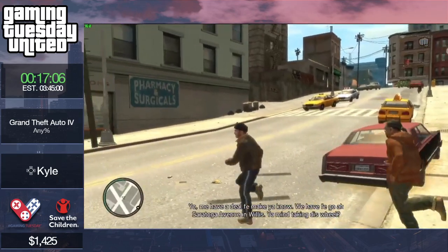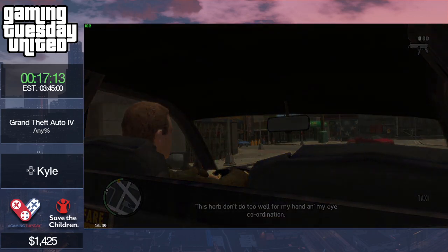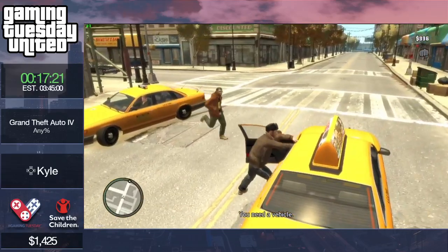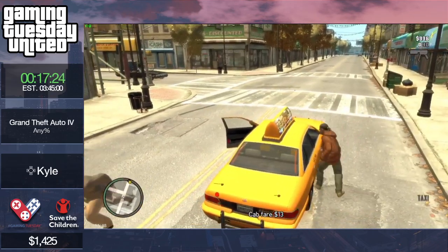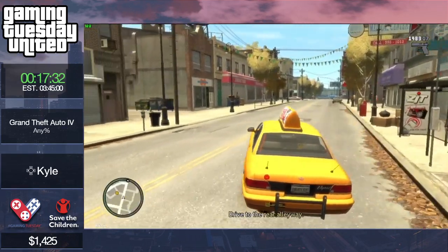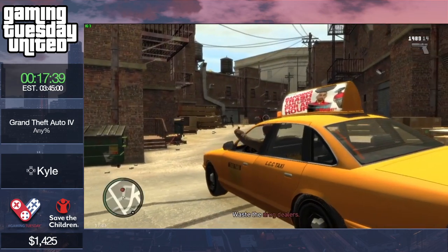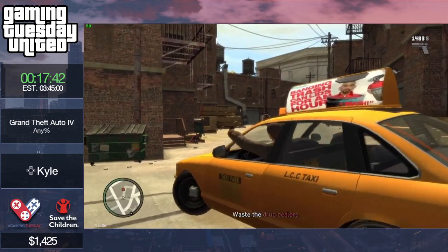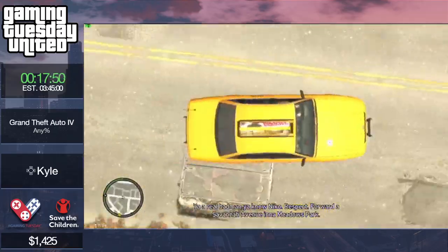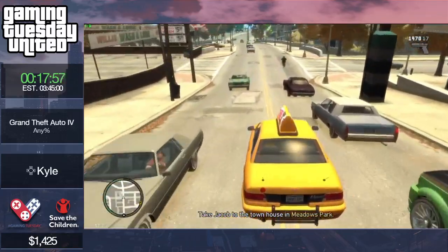This cab spawns at this mission consistently but can go in different directions. Hoping to not get a wanted level — nice warp. The warps are good in this game because if I'm on that side, I warp out since Jacob is on the other. Kyle will probably use this strategy to get into the cab.